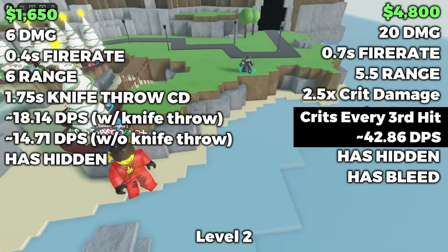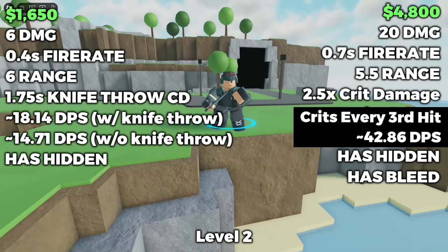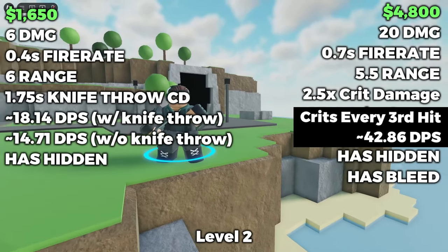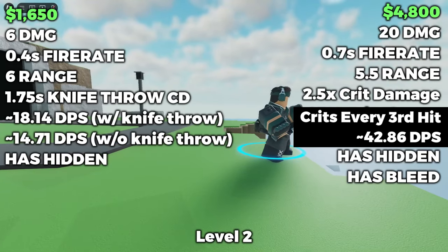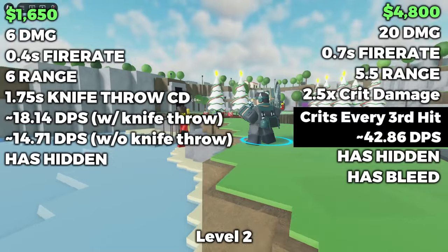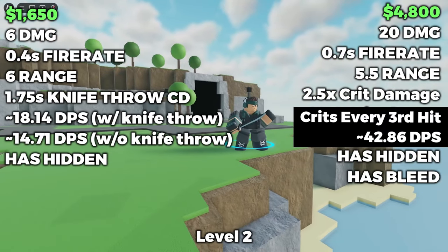At level 2, for a total of $4,800, the damage massively goes up to 20, but the fire rate also massively decreases to 0.7 seconds from 0.35, effectively doubling it. Its range also goes up to 5.5, and more importantly, it gets the bleed mechanic — which I'll explain later — bringing its DPS to about 39.28.